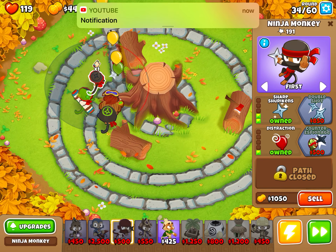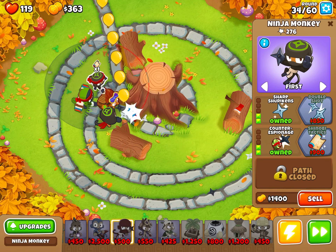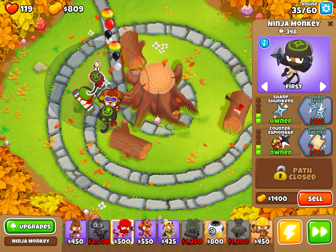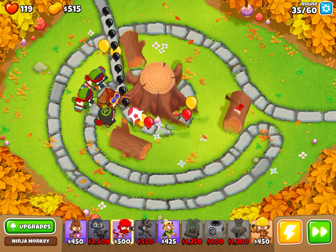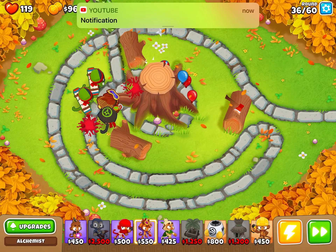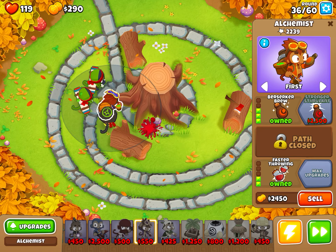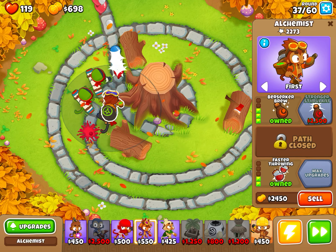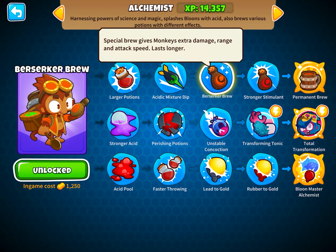Oh my god, so many YouTube notifications. Money. As you see they are way stronger. Now we get this, which will make them stronger. Special brew gives monkeys extra damage, range, and attack speed.